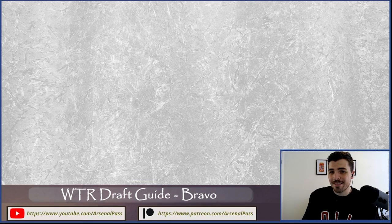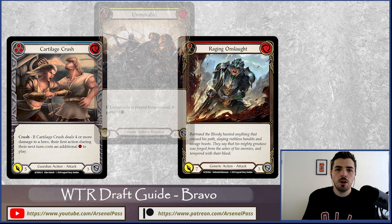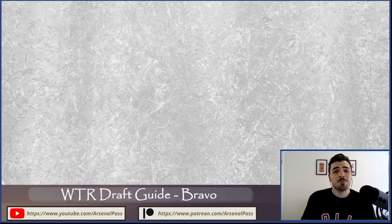Defensively, Bravo is very very strong. All guardian cards defend for three, plus you have access to strong generics to prioritize highly in draft. Because of the high resource count you can efficiently pay for cards like Unmovable — often just pitching a single blue card — which a lot of other classes can't do because they want fewer resource cards. We also have access to Staunch Response, the rare defense reaction in guardian in Welcome to Wraith. Really the most effective defensive deck in the format.